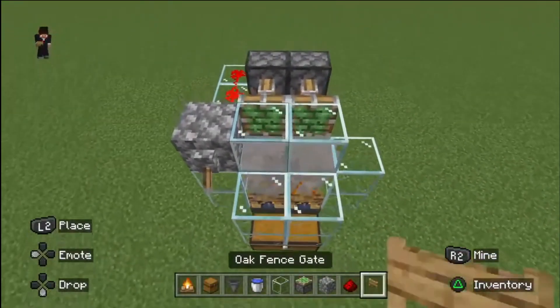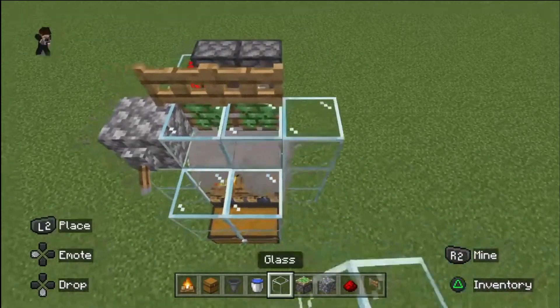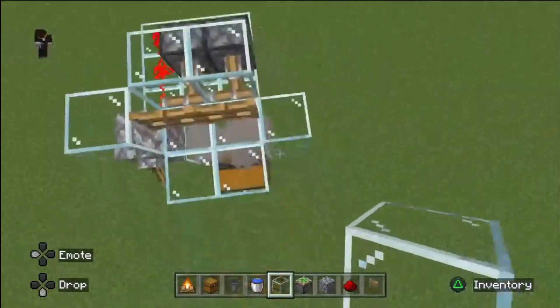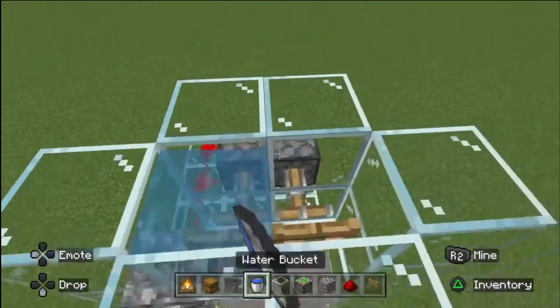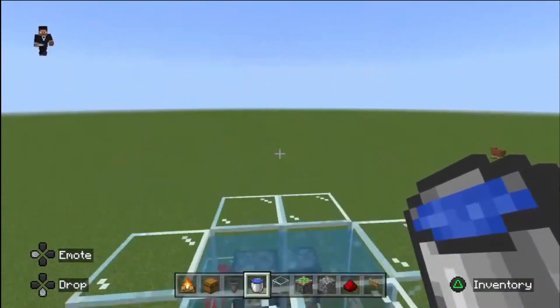For the smoke, put a fence right there. Bring the glass up to right about there. Then place water right on top of the fence, just like that.